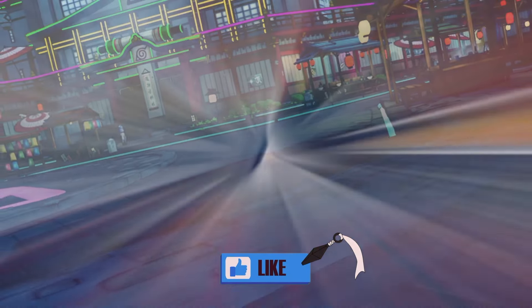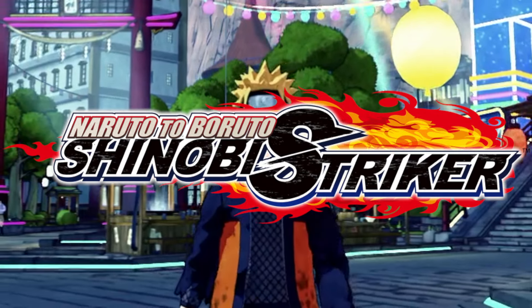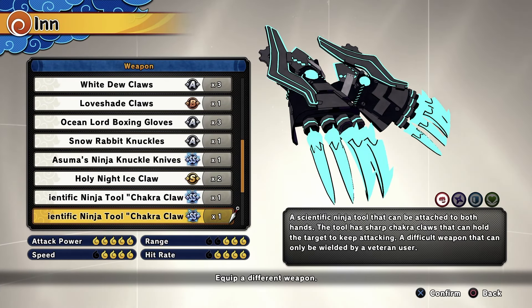One of the most hype things that happened in the Great Ninja War was when Naruto showed us different versions of the Rasengan due to different chakra. Today in Shinobi Strike I will be using the Magnet Style Rasengan. For this Magnet Style Rasengan build we'll be using the Chakra Class B.